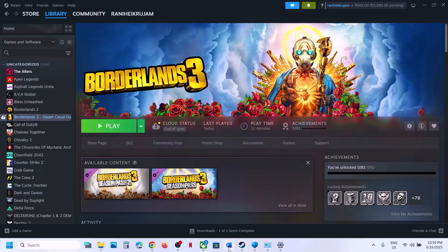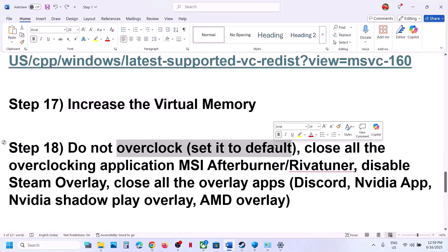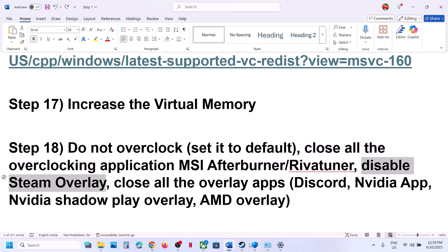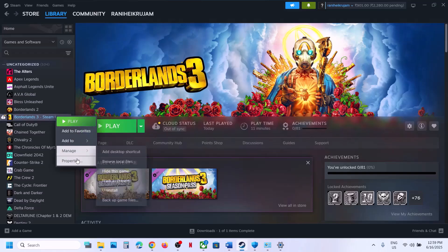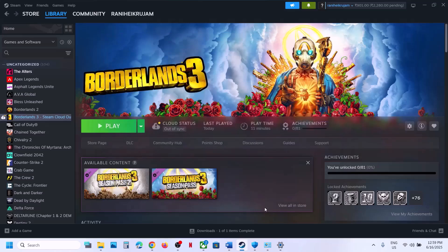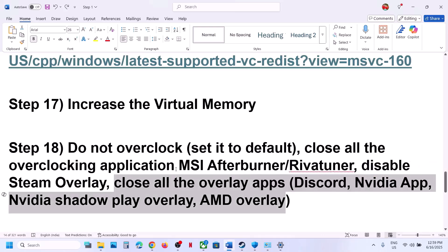The next step: do not overclock. If you have overclocked your computer, set it back to default and close all overclocking applications like MSI Afterburner or Rivaturner. Also disable Steam Overlay — go to Steam, right-click the game, select Properties, and turn off Enable Steam Overlay. If you have Discord, turn off its overlay in Discord settings. If you have the NVIDIA app, turn off the NVIDIA overlay as well.